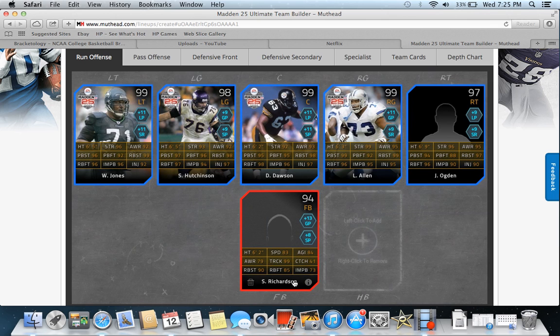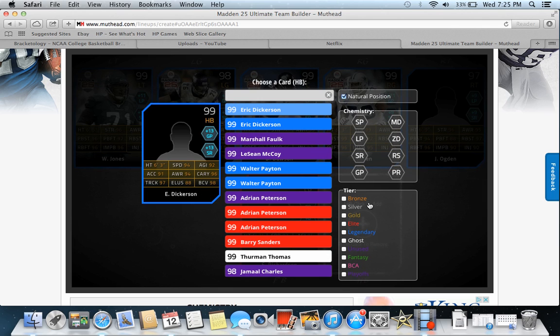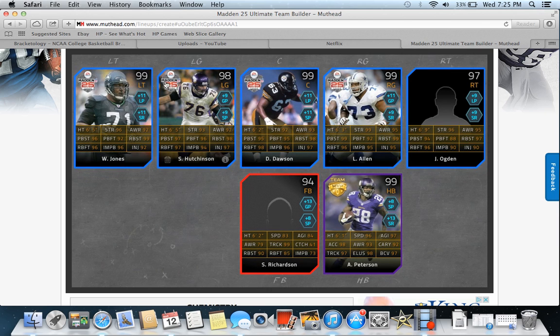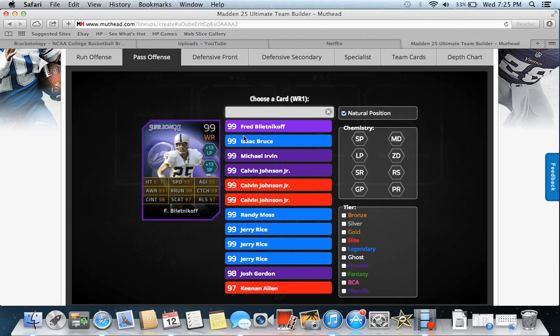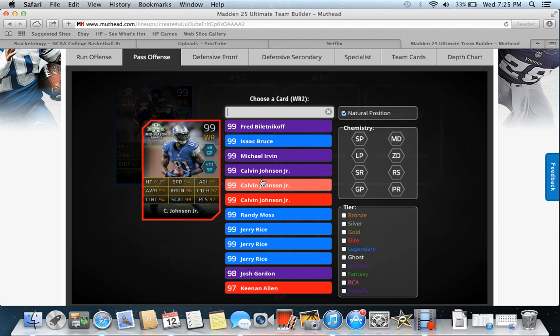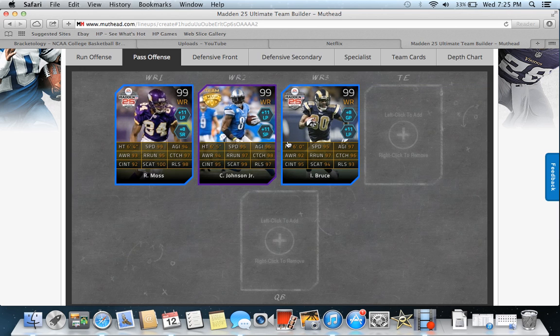At fullback I had the numbered Sheldon Richardson — number 91 out of 100 — which if my team gets wiped will no longer be able to be bought. At halfback it was kind of a split backfield between 99 Adrian Peterson and 98 Jamal Charles, but at the time Adrian Peterson was the starter. On pass offense, wide receiver number one was Randy Moss, number two was Megatron, and number three was Isaac Bruce. I really liked this wide receiver core.